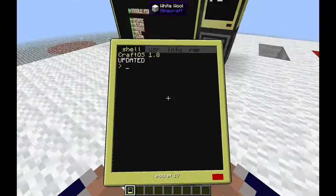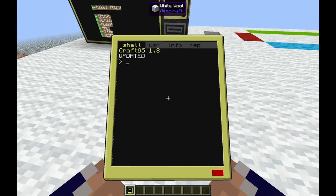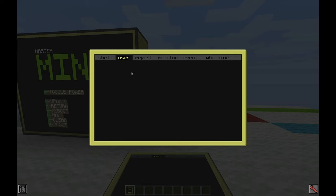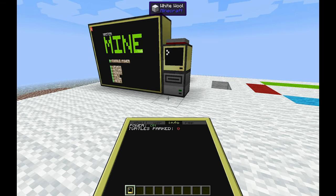There's also a pocket computer — another ComputerCraft item, like a little iPhone — that you can use to issue commands to the system just as if you were inputting them on the main computer. You can also get a little bit of info about the system status.